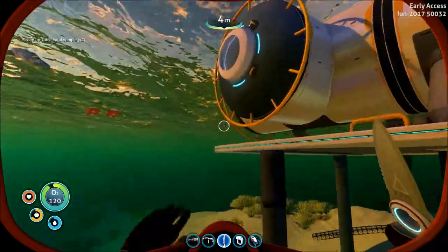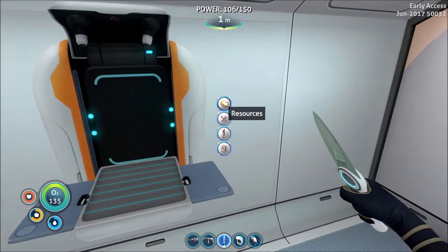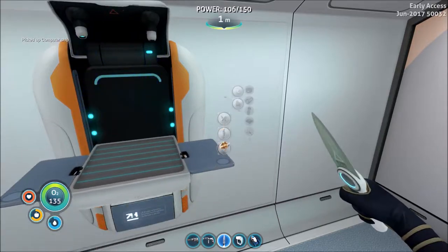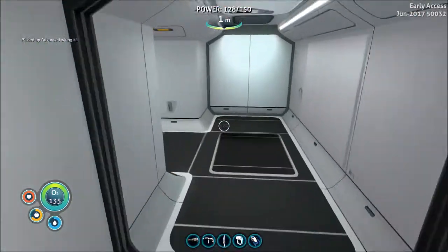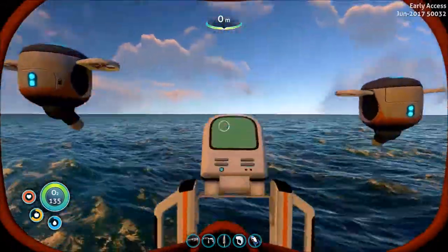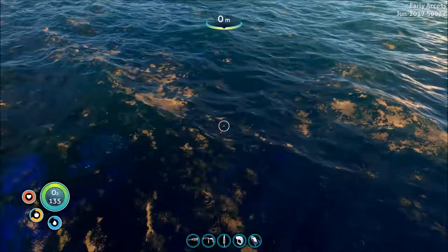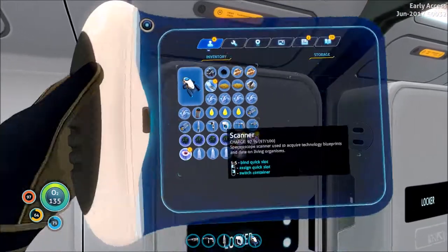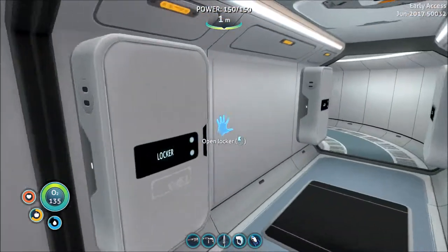I actually think I had a couple of table coral samples already in the base, but whatever. That computer chip should let us make the advanced wiring kit. I have the enameled glass. See, what else do I need? Plasteel ingots — that's titanium and lithium. And I think all my lithium is at my other base. I have one lithium and I need five, plus the steel ingots.